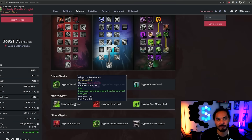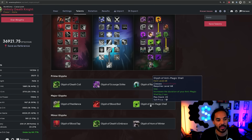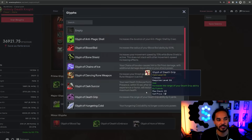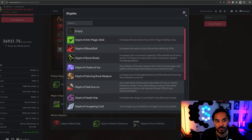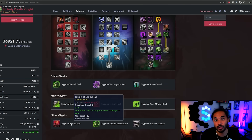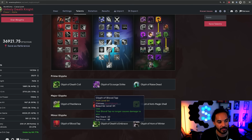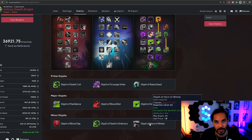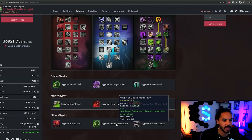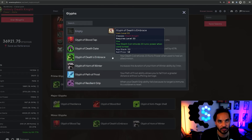For minor glyphs, Pestilence and Blood Boil both have glyphs increasing their range significantly. The third major glyph is Anti-Magic Shell, which I would suggest using. For minor glyphs, I would always choose Blood Tap so it no longer damages you, Glyph of Horn of Winter to increase its duration, and Death's Embrace — which lets your Death Coils heal your ghoul and returns 20 Runic Power whenever you do this.